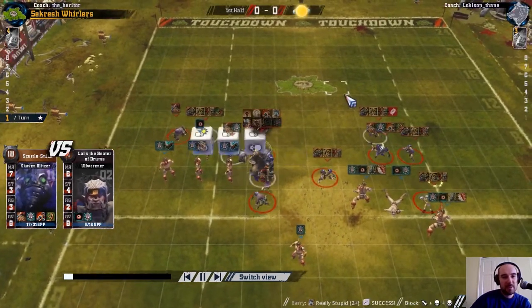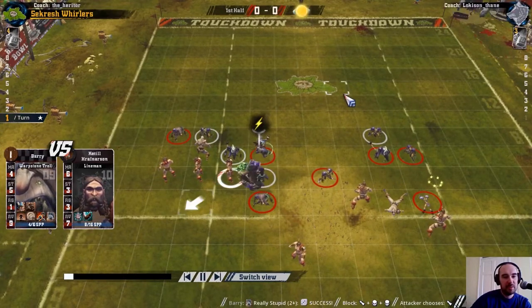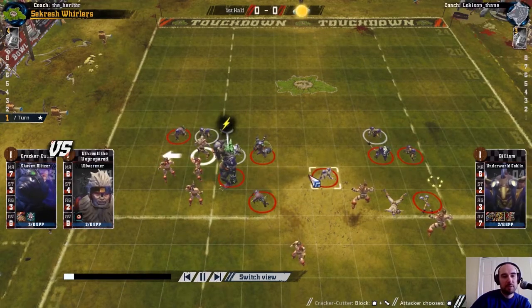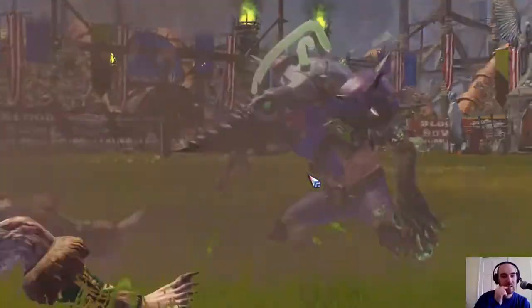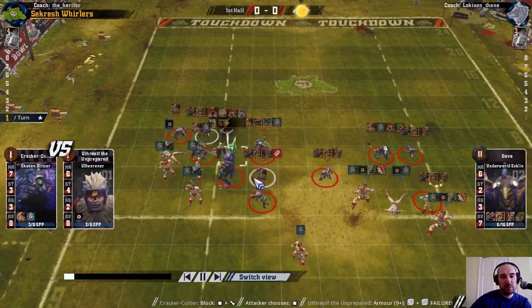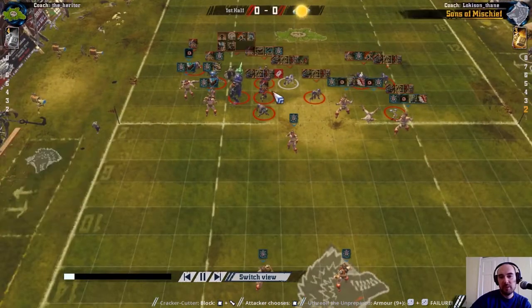A troll blitz there which is 3 dice but just a pushback. That does mean I can take out this assist and get 2 dice on the off-Werner here - just another knockdown. So both off-Werners are knocked down by blitzers, but neither of them hurt. Then my 2 improved goblins, who can be useful in their own right, are both in here for protection.